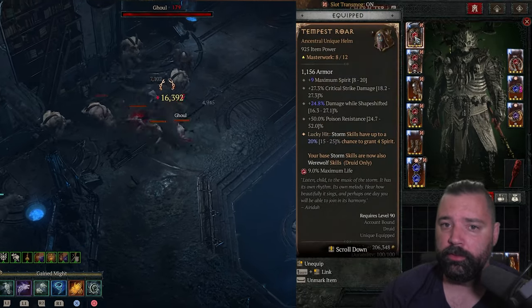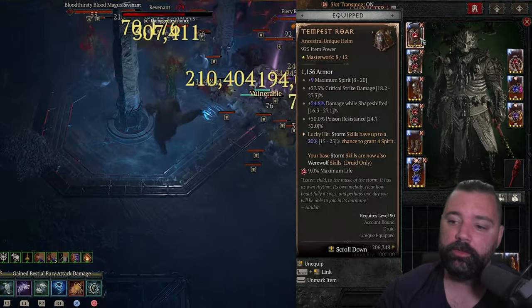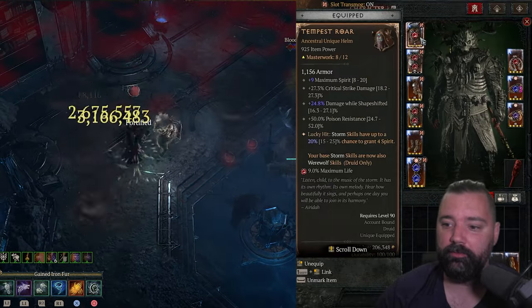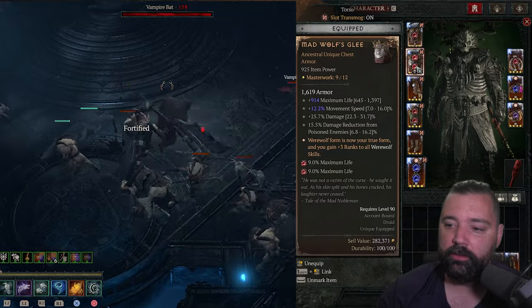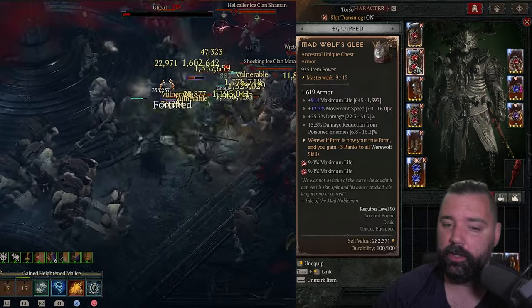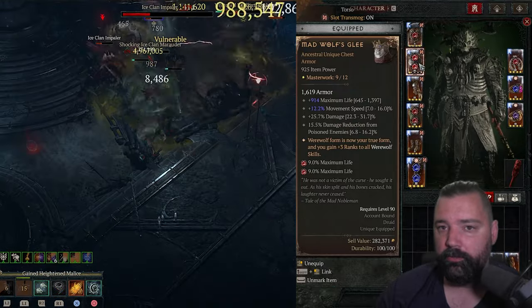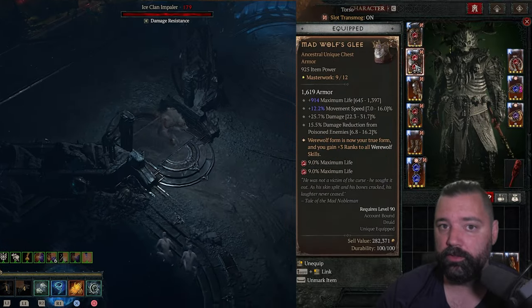We'll be running two unique items in this build. Tempest Roar gets your base Storm skills to also be Werewolf skills — this is the entire reason we run it. The affixes on this piece are pretty irrelevant after that fact; what we're looking to do is cause Tornado to be a Werewolf skill. Mad Wolf's Glee is going to add three ranks to all Werewolf skills, meaning we now get plus three ranks to our Tornado. We also get additional ranks to Blood Howl, which is just an incredibly good instant heal, far better than your potion. The gem slots for all armor pieces will be rubies to help push your life and increase survivability.